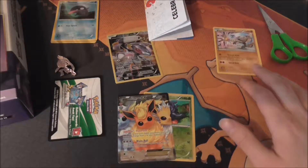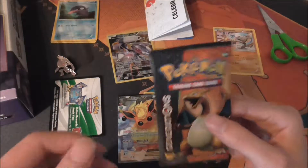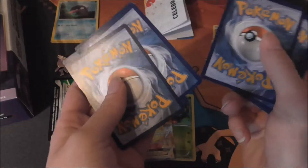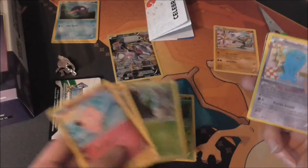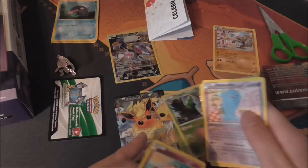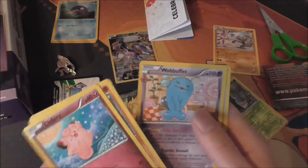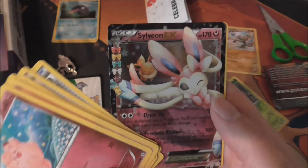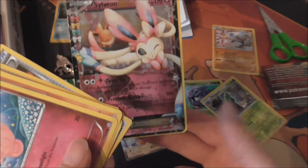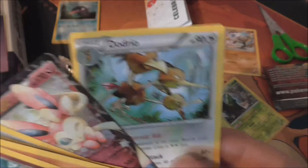I'm still missing Leafeon and Jolteon EX, which is a very expensive card. Second pack: Clefairy, Diglett, Energy, Metapod, Wobbuffet, Pokemon Fan Club, Pokeball, a Sylveon EX — so we've got a Flareon and a Sylveon from these two packs — and a Dodrio Rare.